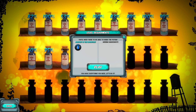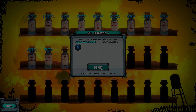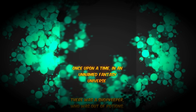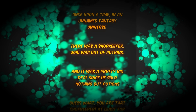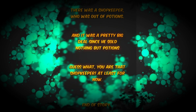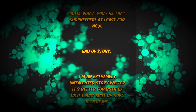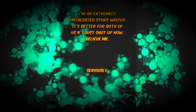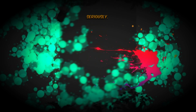So, your level requirements — you've got your ingredients and what you're going to be playing with. The game has a quirky little soundtrack going on. There's an intro: once upon a time in an unnamed fantasy universe, there was a shopkeeper who was out of potions — and it was a pretty big deal since he sold nothing but potions. Guess what? You are that shopkeeper. The developer jokes they're an extremely untalented story writer, so they just shut up. It's a really cool stylistic touch.